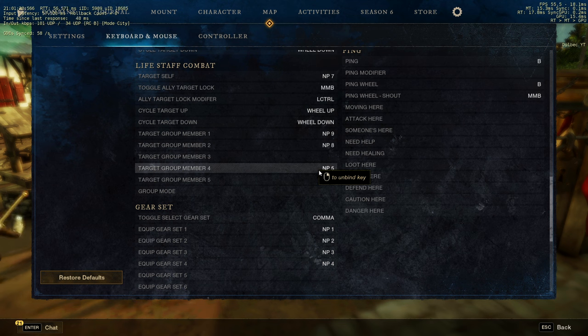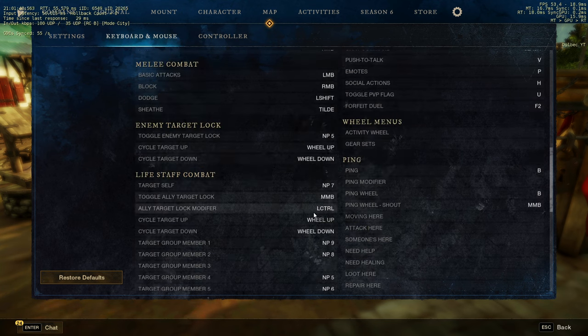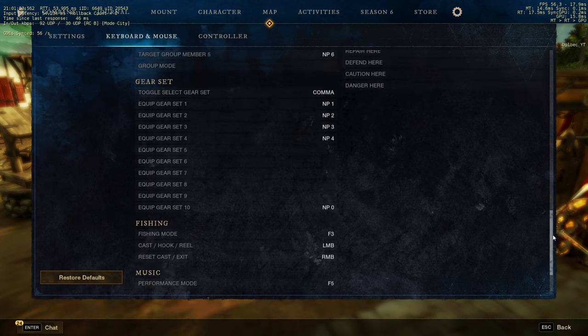Right now I'm not actually using tab target in PVP and I'm still doing well without it. But I want to learn to use it well with the blunderbuss — I think it gives you an edge. The idea is you just tab in, shoot, then drop the tab as soon as you're done shooting. That's what I want to try. So yeah, that covers my keybind settings.